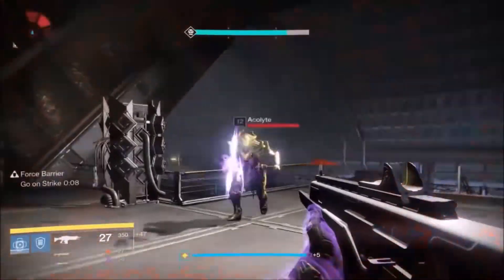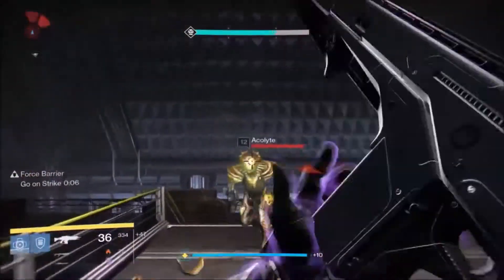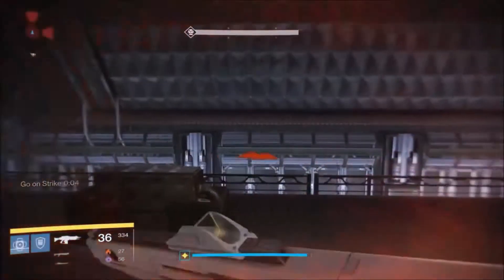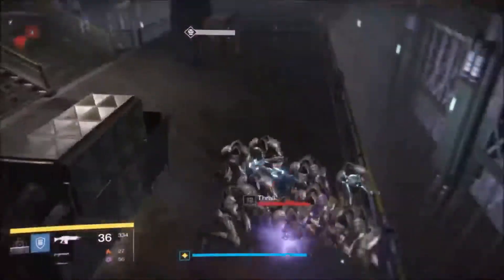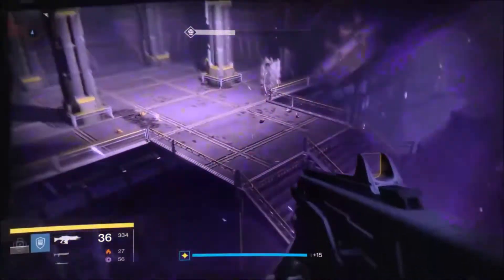After killing the Knights and the Acolytes, it's time to bunch the Thrall up. As you'll notice — and as embarrassing as it is — I just missed one with a big swing and a miss. Bunch the Thralls up, throw a Magnetic Grenade, and make sure to stay out of the area.